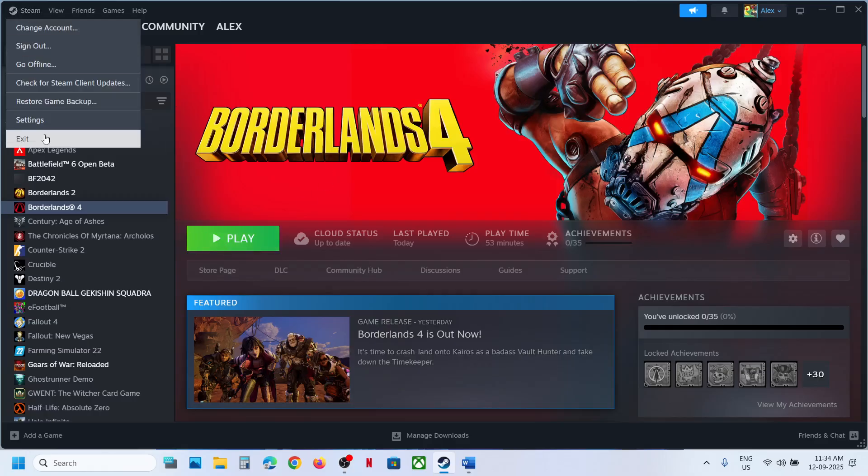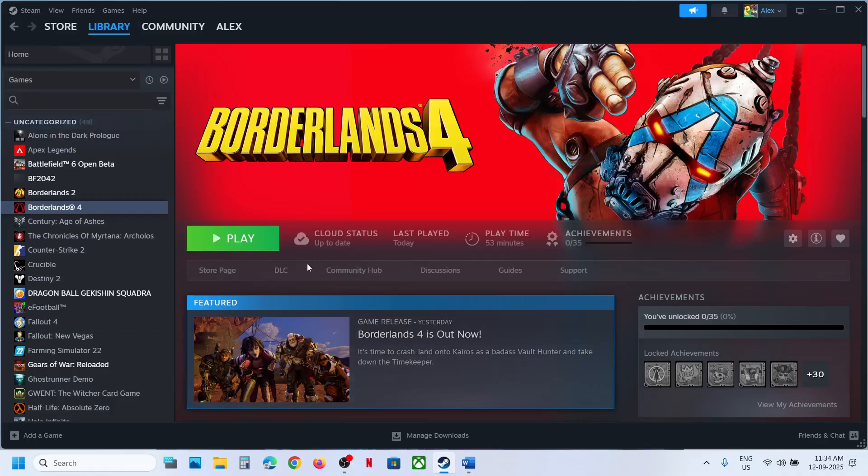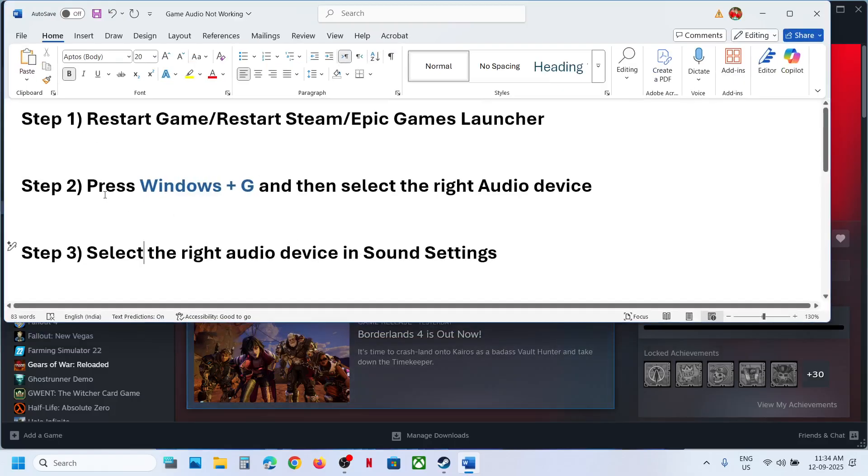If not, restart Steam: go to Steam, click on Exit, then relaunch Steam. If there is any update for the game, update it and then check. Similarly, if you have Epic Games Launcher, close it and then restart it, and then launch the game.